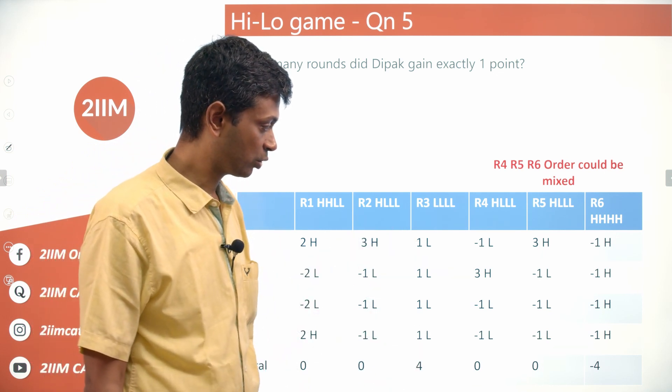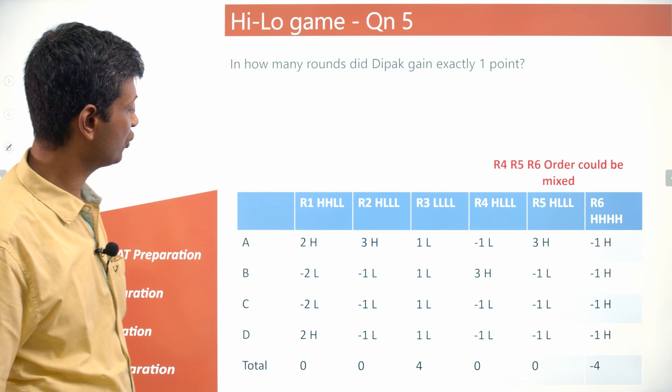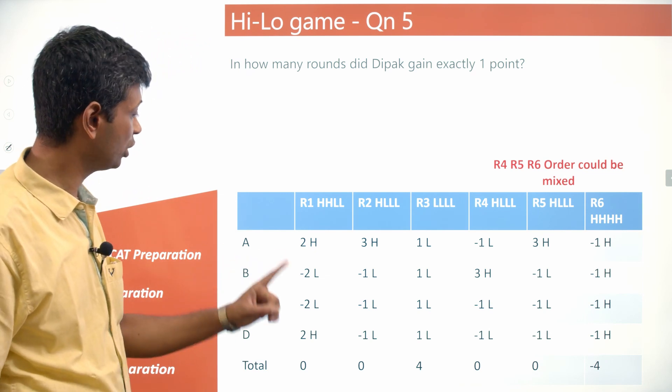Question: In how many rounds did Deepak gain exactly one point? Deepak gains +1 only in the all-low round (round 3). In round 1 (HHLL) he gains +2; in round 2 (HLLL) he loses -1; in rounds 4–6 he gets -1 each time. So Deepak gains exactly one point in only one round.